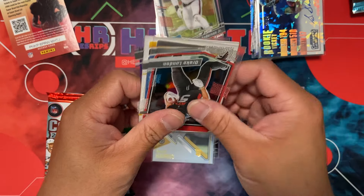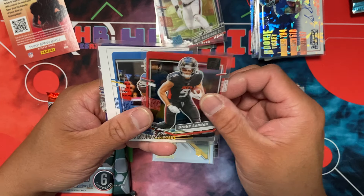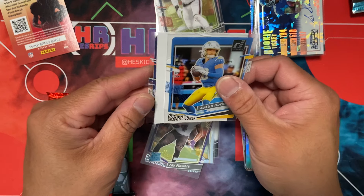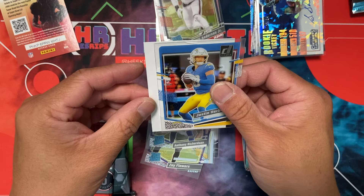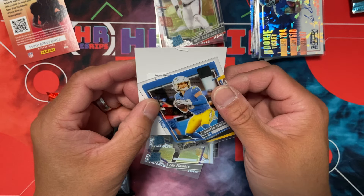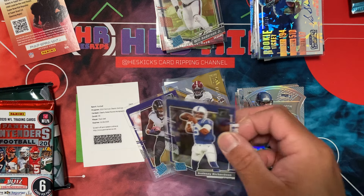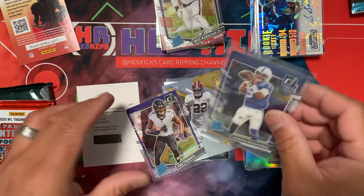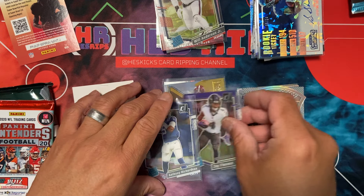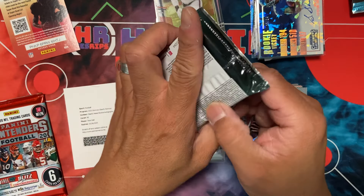I think you can get Downtowns in these. What is that — why is there an actual card in here? Oh — redemption! We'll take Zay, we'll take Richardson too — times two! Tank Dell, Clearly rated rookie autos — that was a fire pack! I mean that was really good and we got two great rookies too. I like Clearly personally — the acetate looks good. I know some people won't like it but it's fun. We got Tank Dell — we'll take it!